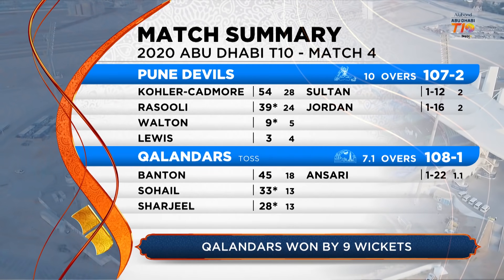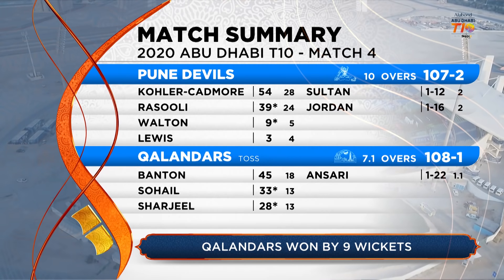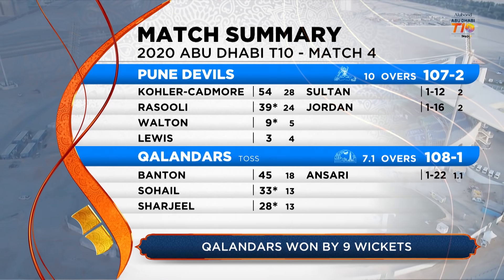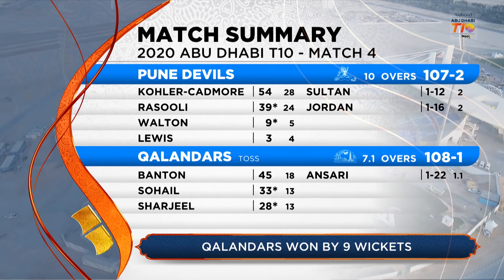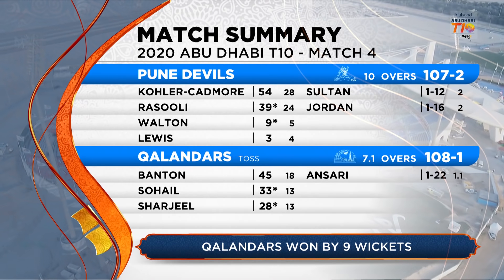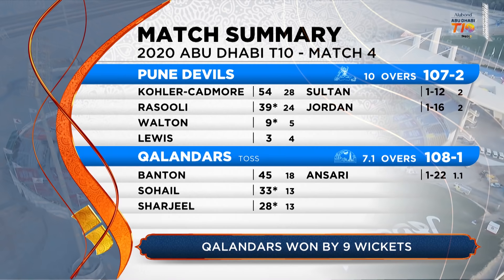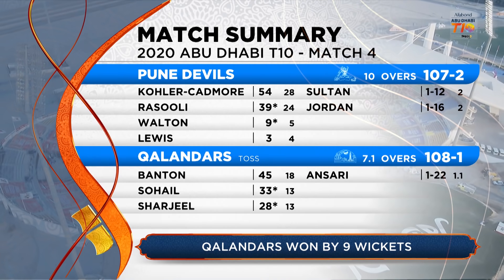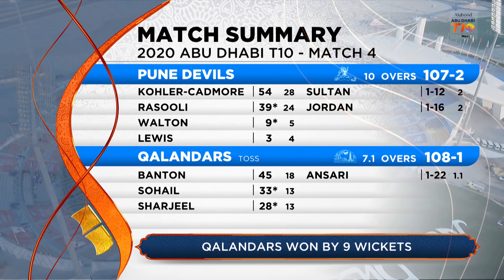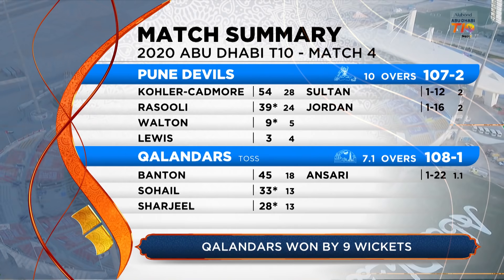A summary of match four — Pune Devils were only able to post 107 runs. Collar Cadmore obviously the best player, 54 off 28. Rasooli started off fairly slow, going at a run a ball — maybe six or seven runs off similar deliveries — then started to expand his game. Should have gone harder a lot earlier. In the end, Calanders were able to chase down the total in the eighth over and they win by nine wickets.